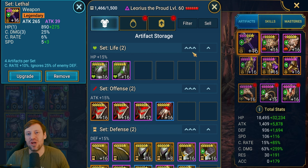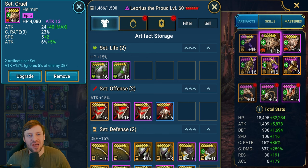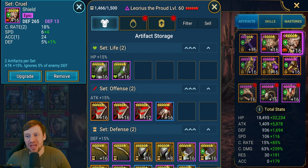Merciless will take people like six months to a year to obtain those pieces, and you also need the accessories to get the full benefits of that gear set. The substats we're looking for are speed, crit rate, crit damage, and attack percentage. This weapon isn't fully awakened yet, same for the helmet and the shield.